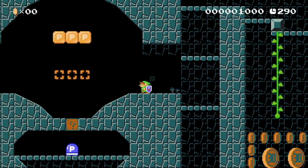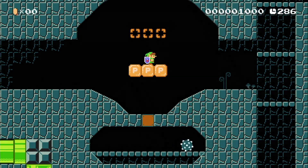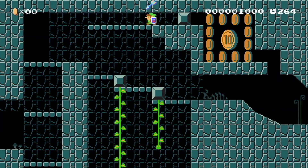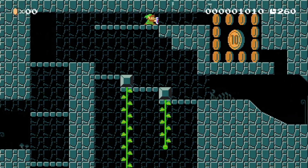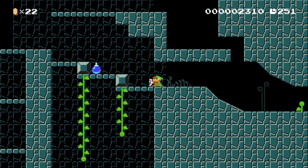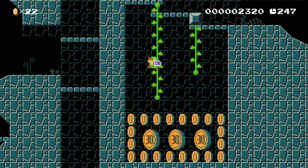The first hidden secret is this block. If you ground pound it with Link's power-up, you'll get a one-up. The second one can be found if you blow up this block with a bomb. And for the third one, you have to blow up this block so that you can go down and collect all the coins.